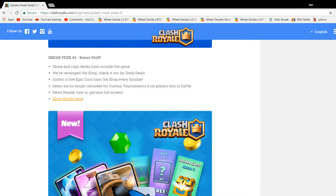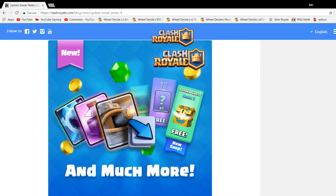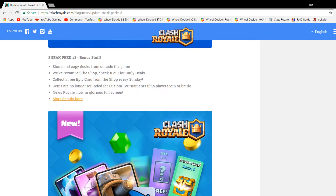Sneak peek three also includes deck sharing — you can share and copy decks from outside the game using a share button that works like an invite link, shareable on Twitter or saved to notes. You can make a list of all your good decks, which stops people from needing screenshots. I'm not sure if I'll use it every single time, though.